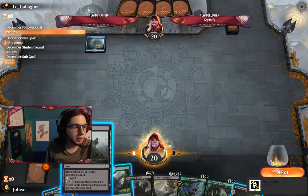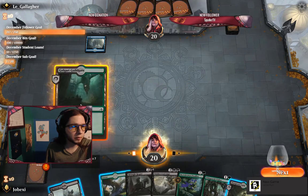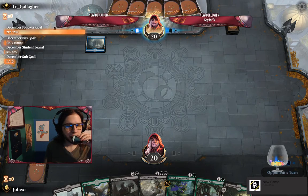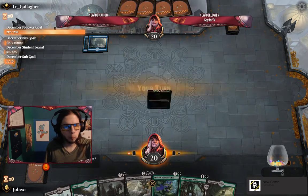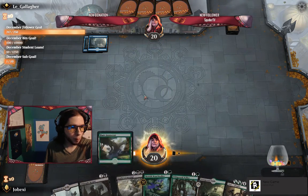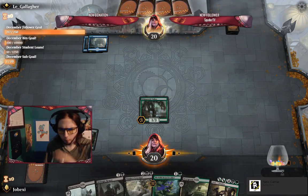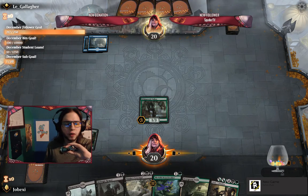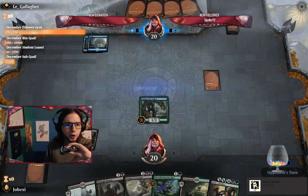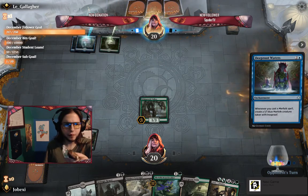We're bringing in the guild gate — that gives us more color options. Then the Memorial to Folly: next turn we can Ranger it. Opponent could counter something, but they don't have anything to burn unless they're playing burn. They just don't have their red yet. Probably Merfolk, though.